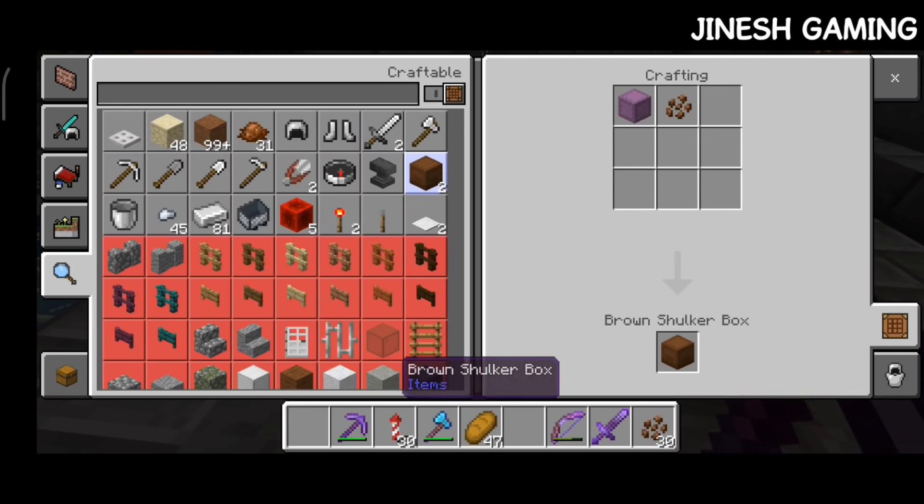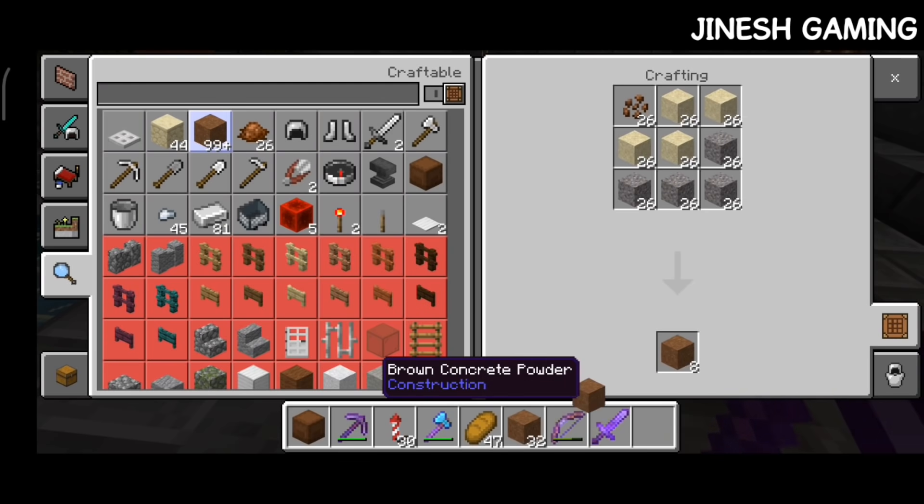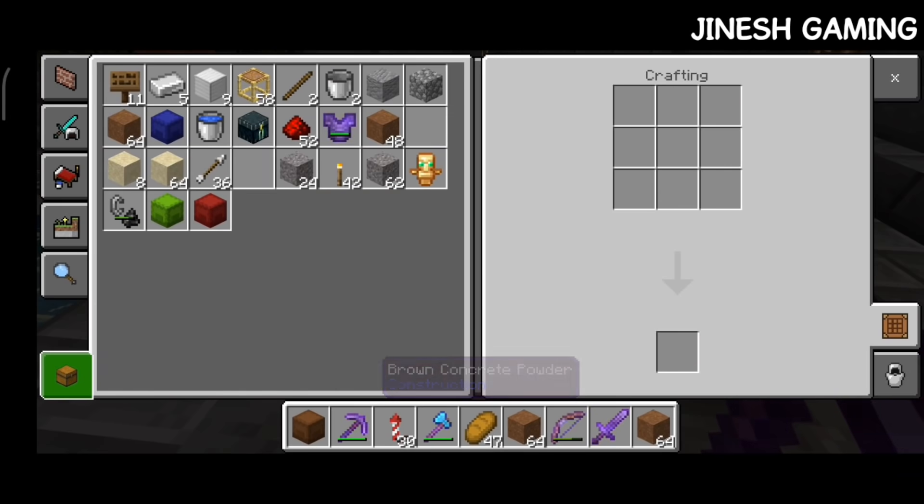There are 4 stacks in the tree and the color is not too much. Now we have 3 stacks. Finally, I have to make it — the only one of the concrete. We have to make it.